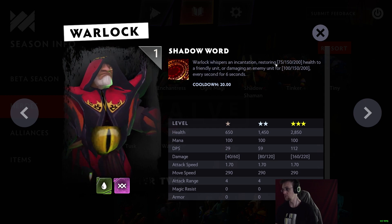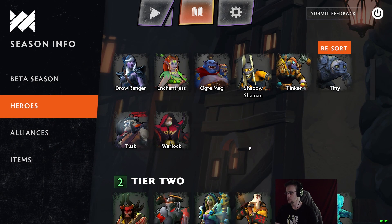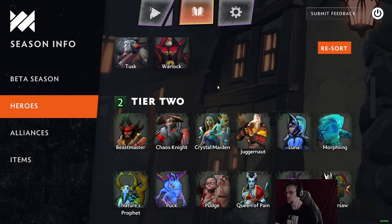Shadow Word will be used both offensively and defensively, similar to how some support abilities work in Dota. The game is available to all people with the Battle Pass — you just claim it directly from the Dota 2 client, install it in Steam, and play it.